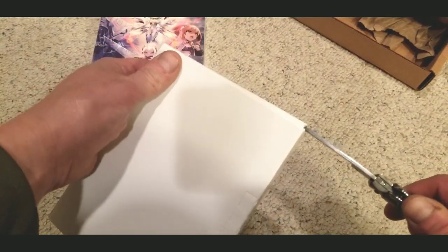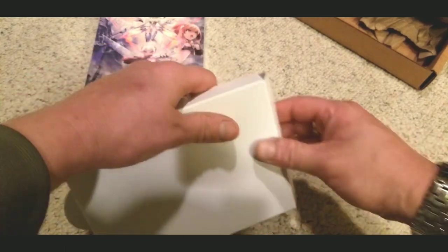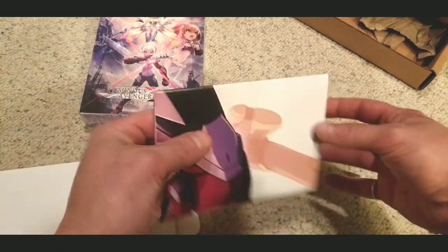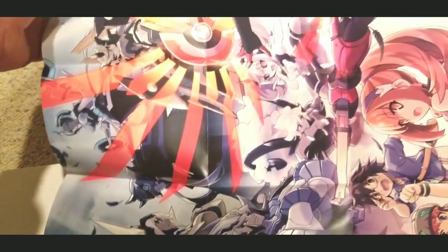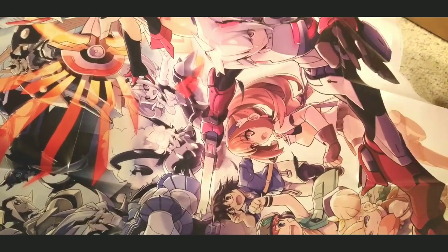Sometimes when these things are folded like origami it is so hard to get them back together. There was some RPG on the PS4 where the soundtrack and the art book were folded like origami and there was no way I could figure out how to put it back together. Now there's no art book in here, but this does come with a poster — that's a pretty badass poster.